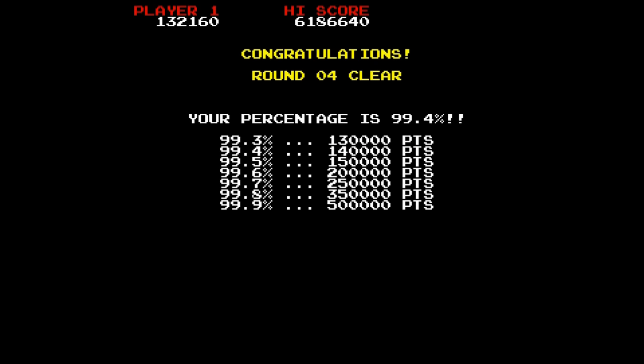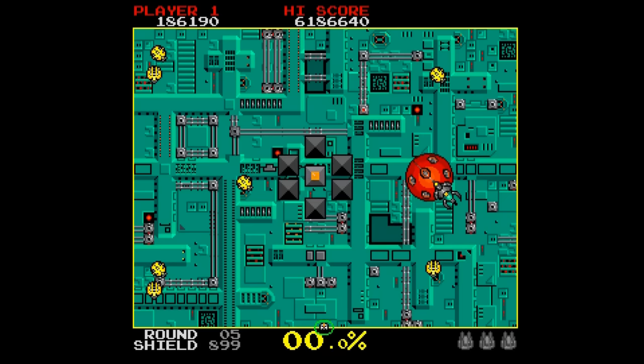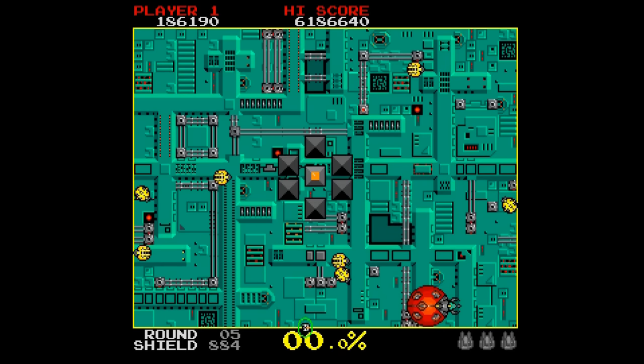You have to keep your eyes on everything on this screen: the shield power, the bosses, the enemies, and the collectibles. And you have to concentrate on building those traps as well. Let's move on to the next level.